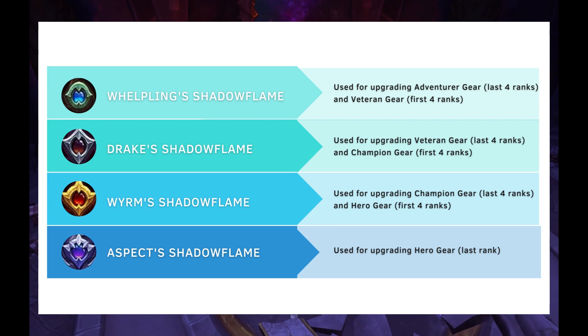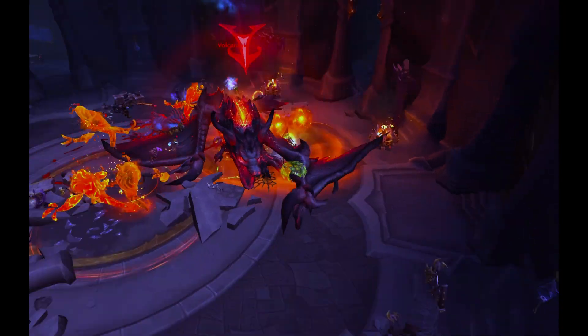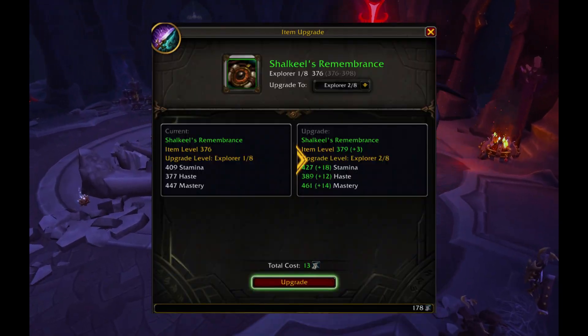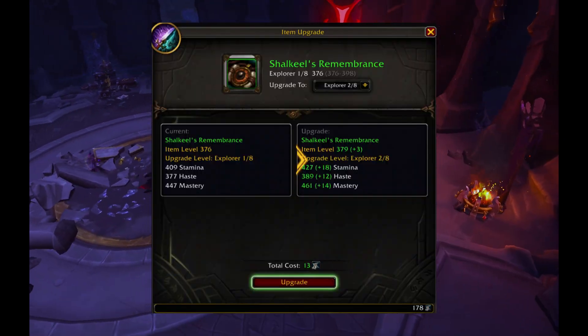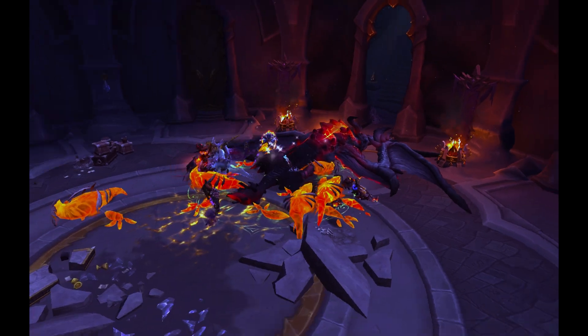Whelpling's Shadowflame Crest upgrades Adventurer Gear all eight ranks, and Veteran Gear first four ranks. It is obtained from world quests, random treasures, non-elite mobs, Raid Finder, and Mythic dungeons up to plus 5.